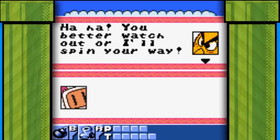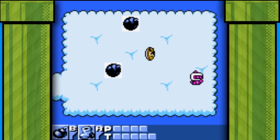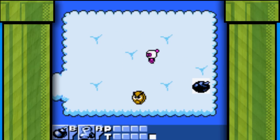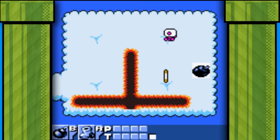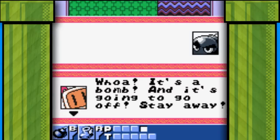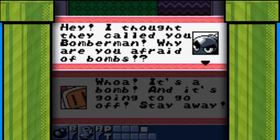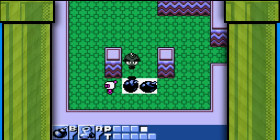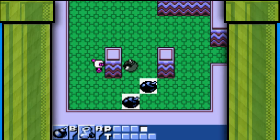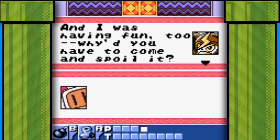These enemies really need to work on being more threatening. This loser threatens to spin our way — I'm so fucking scared. What kind of bad guy threatens to spin into you? 'Hand over the money or I'll spin into you.' Just no. Since you can't kill flying enemies yet, the second area takes like two seconds to get to the dungeon.